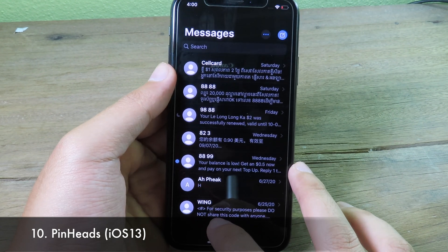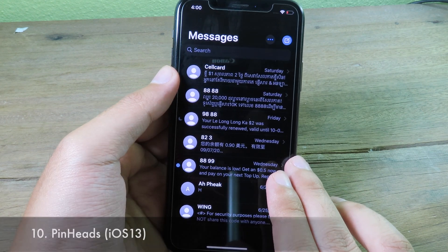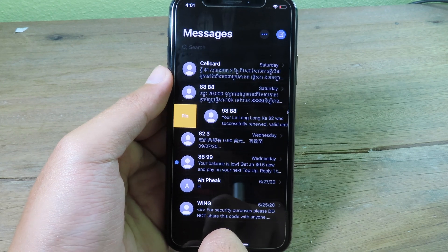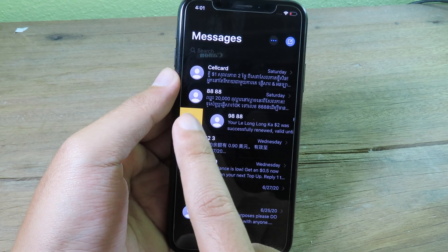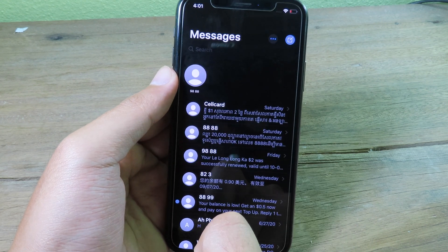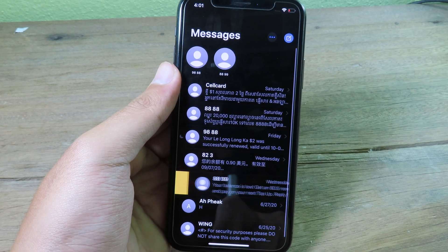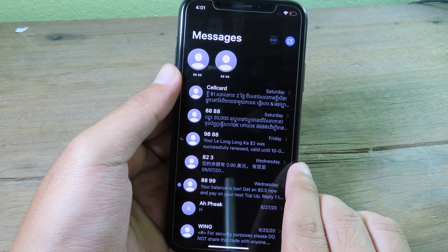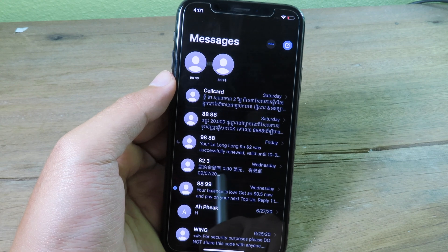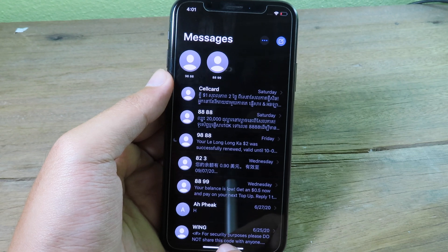Lastly, Pinheads lets you pin your favorite messages in the Messages app, similar to iOS 14. Swipe halfway to manually pin a conversation, or swipe all the way to automatically pin it to the top. This way, if you have too many messages, you can pin your favorite contacts to the top for easy access.